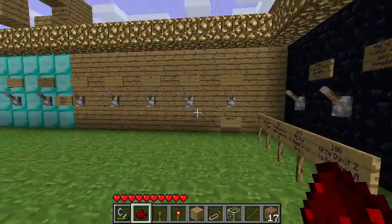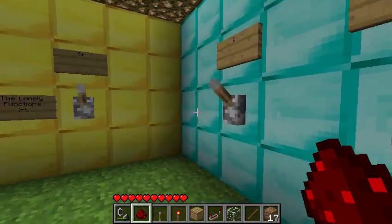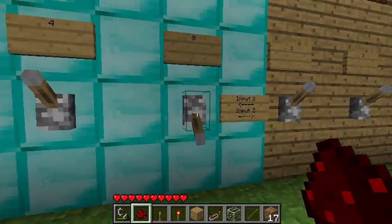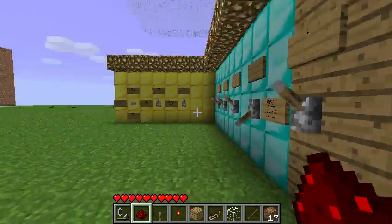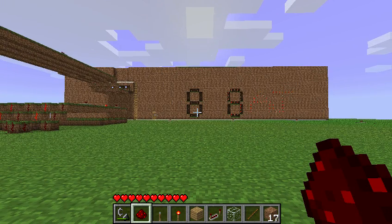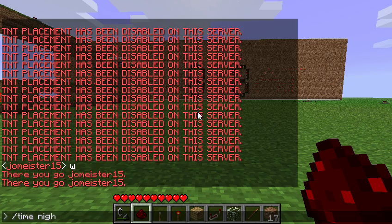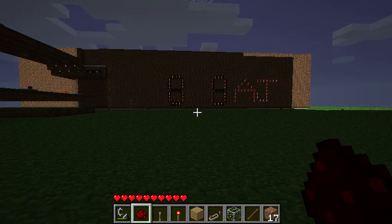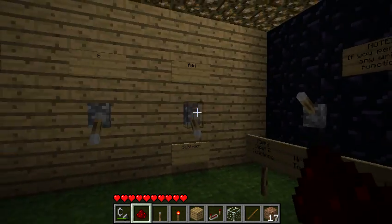Now let's subtract something. This is so epic, dude. I don't think I've seen a more epic thing ever. Look at these signs, they're so epic. We're gonna subtract eight minus eight, just because I'm not sure it will work. Oh, yay! Wait — is this zero zero? What else would it be? I subtracted eight minus eight. I even said I was going to subtract eight minus eight!